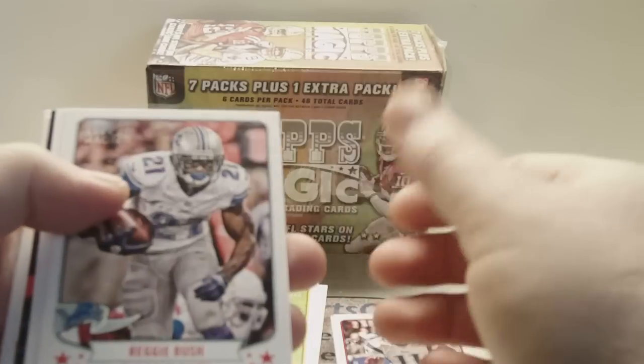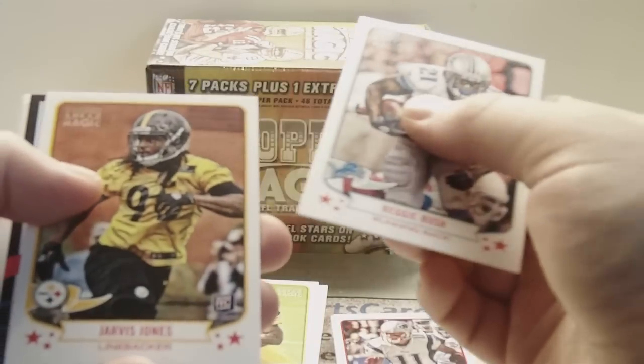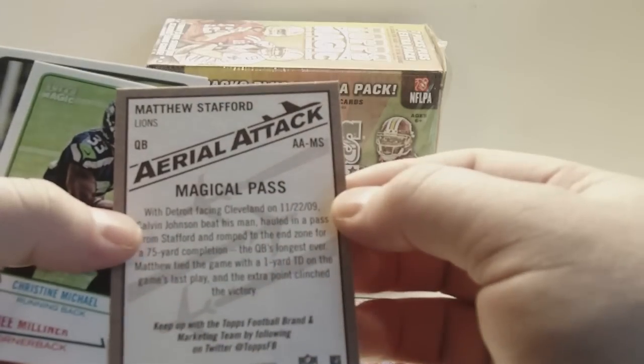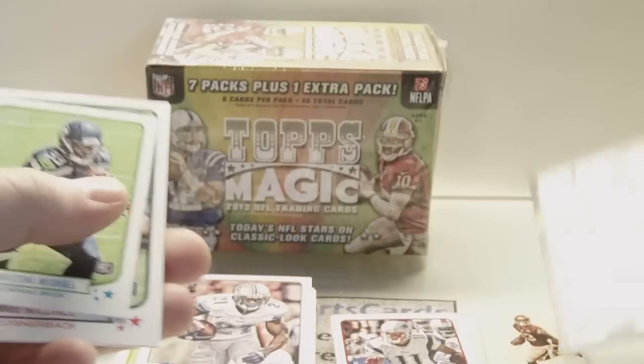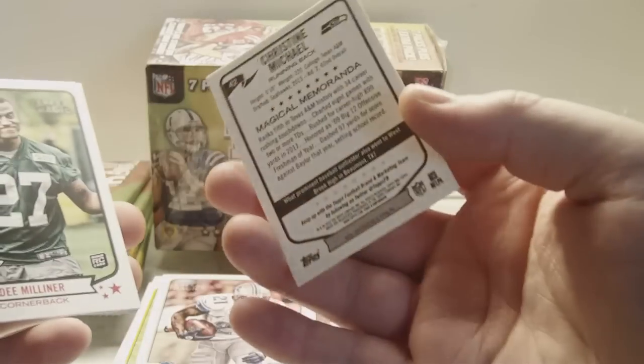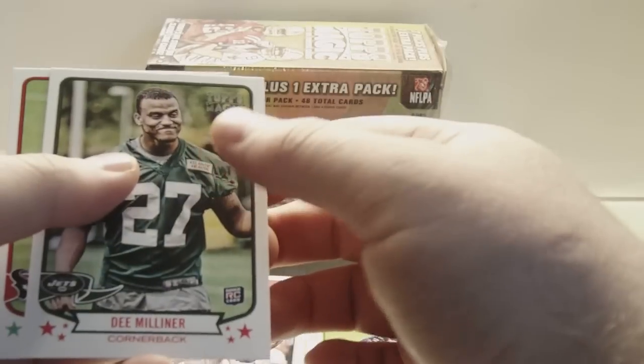Got something in here — an insert. Reggie Bush, Jarvis Jones Rookie, and Matthew Stafford Aerial Attack insert. Christine Michael Mini Rookie, Dee Milner Rookie, and DeAndre Hopkins Rookie. A lot of rookies in here.